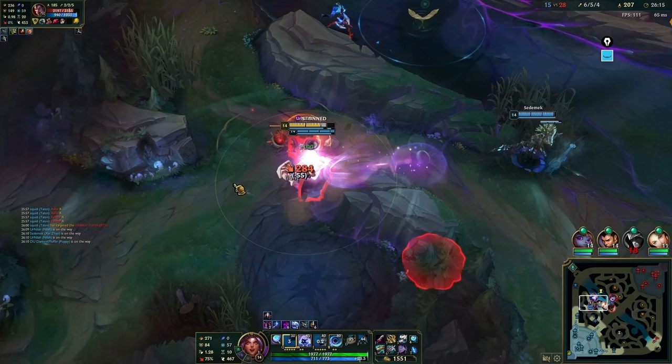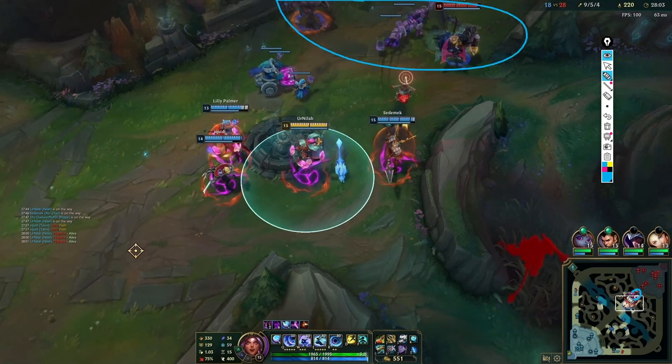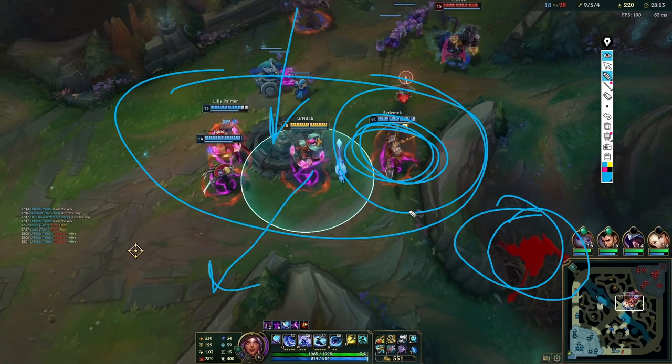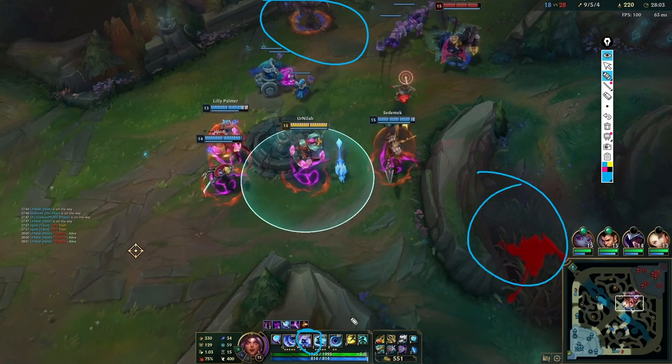These team fights are really important and you need to play them out correctly. The information we have: there's a Malzahar, there's an Ashe and Lulu, and we see a Rengar in the bush spotted by Sion's sweeper. Our goal is not to group up too much because Malzahar can R us, but at the same time we don't want to spread too thin against Rengar. We need to kite back and make sure we avoid the Malzahar R. Our main threat in this fight is the Malzahar R — we're not afraid of Rengar because we can always counter his ult.